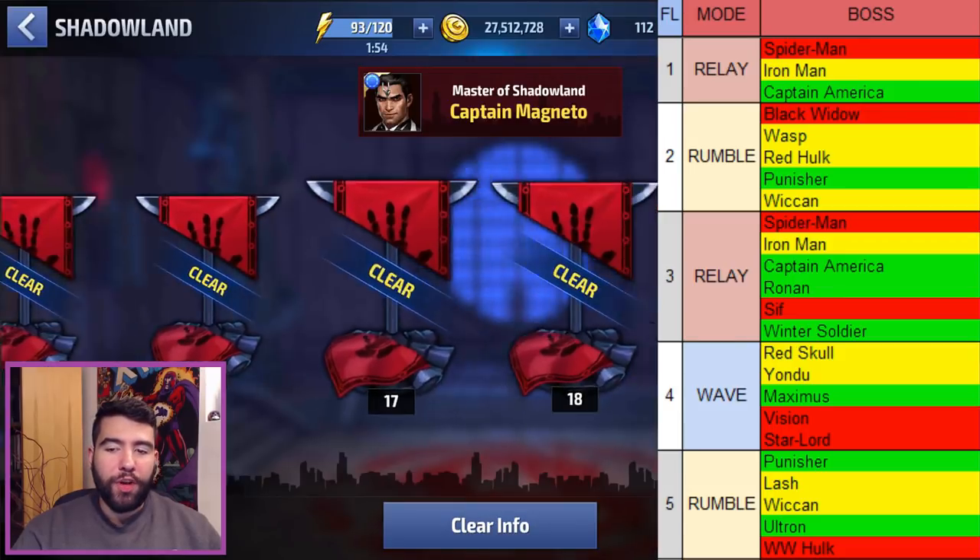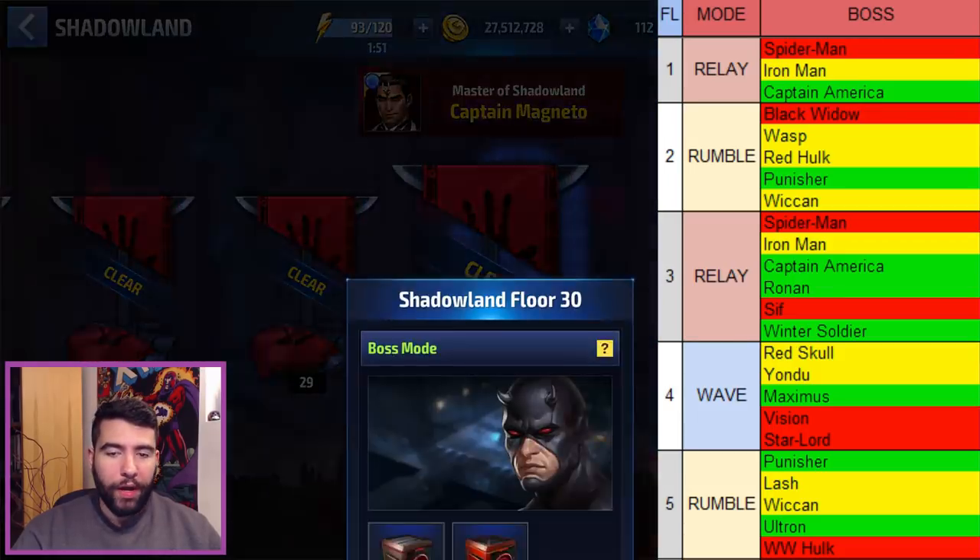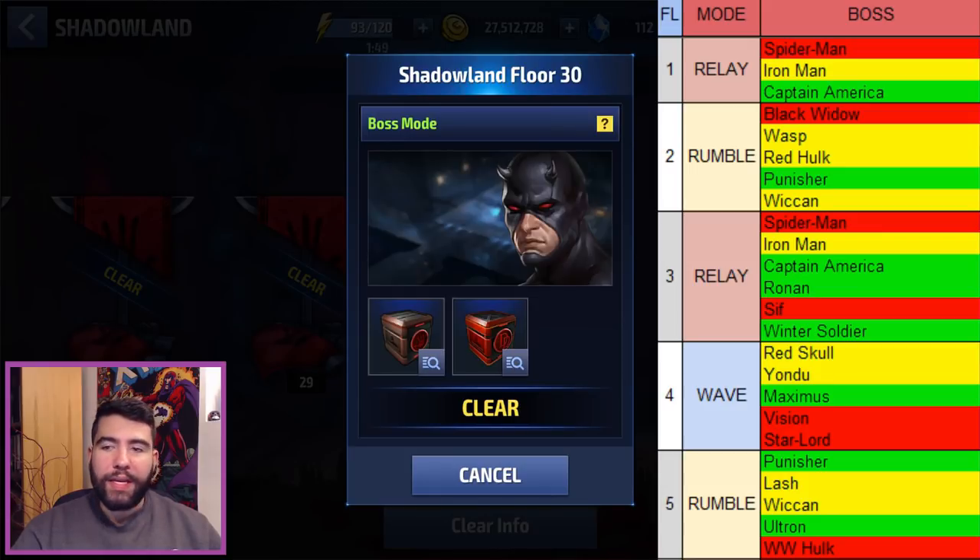Floor 1 has Spider-Man, Captain America, and Black Widow stages. The Spider-Man floor is the most difficult because of Ant-Man and Spider-Man — Ant-Man has iframes and Spider-Man has crowd control webbing plus lots of iframes. Most of the time when I'm skipping bosses it's because they either have lots of iframes, lots of crowd control, or some kind of one-shot or two-shot mechanic. There's no one-shot mechanic on floor one, but there is the crowd control.